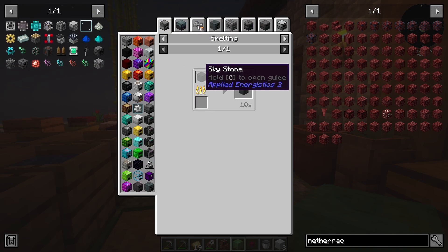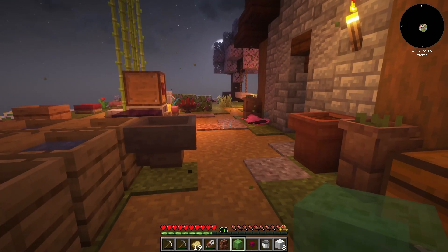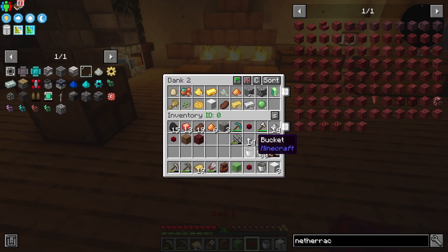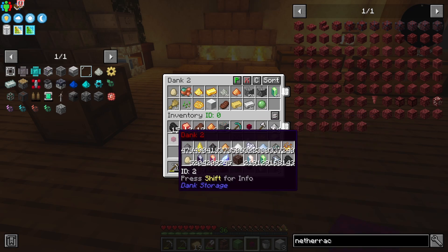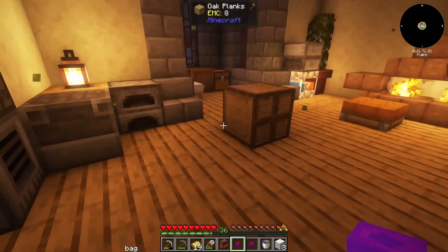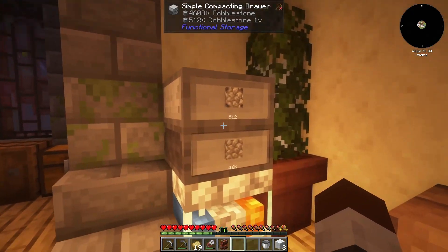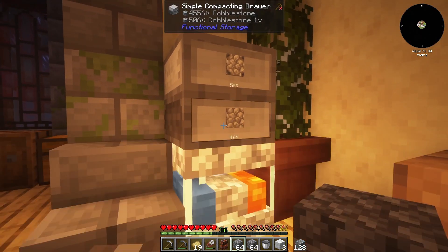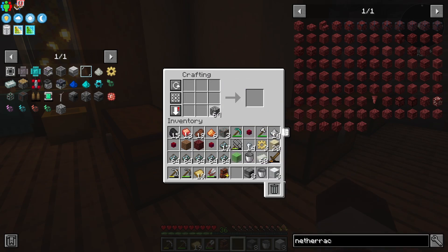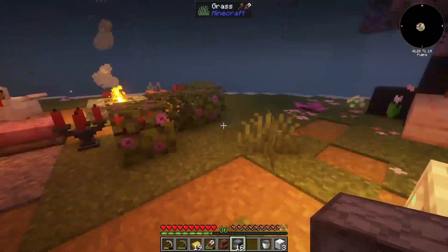Skystone blocks, skystone dust — smelted. We've got plenty of skystone, hold up. Wait, in one of my danks I should have skystone laying around — and there it is, there's the skystone. We're going to need a lot more furnaces. I'm thinking eight and then sixteen, and a wall of furnaces outside would be a good idea.